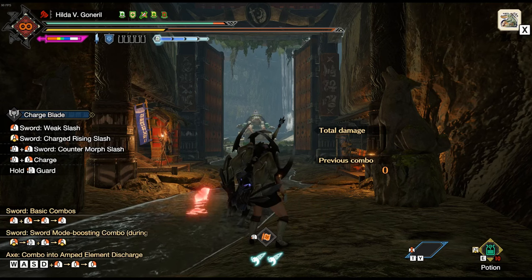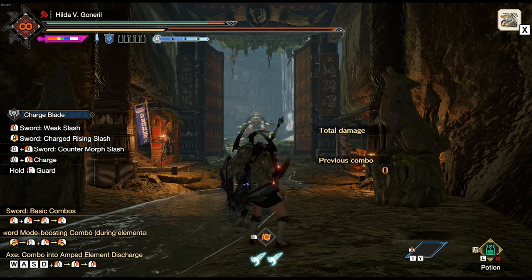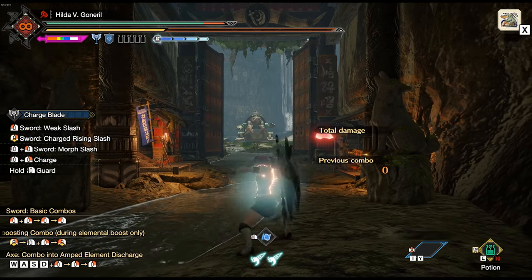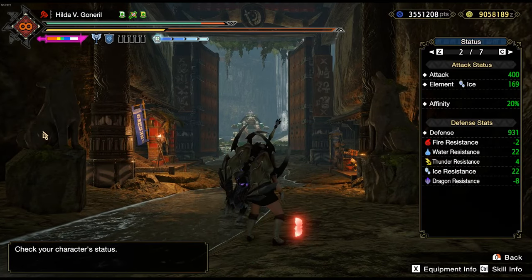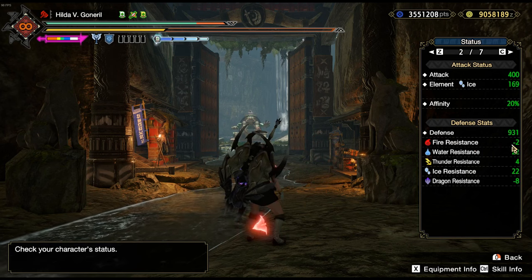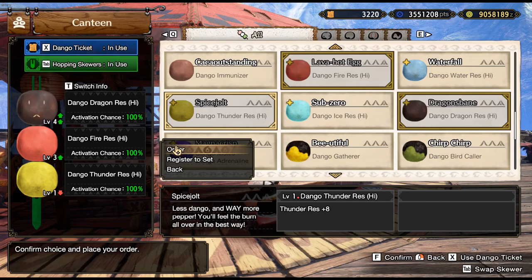For Dango, you should eat for elemental resistance in order of lowest to highest resistance. More elemental resistance means more element with Dragon Conversion. You can check your resistances by switching to the blue scroll in the training area. As you can see here, I have Dragon as the lowest, then Fire and Thunder, so I'll eat these Dango in this order. The same goes for resistance decos — add them from lowest to highest.